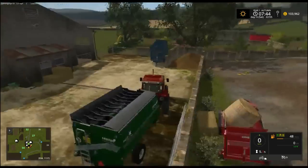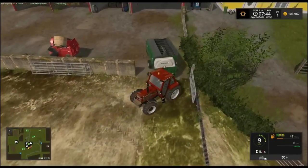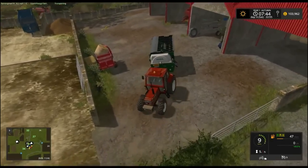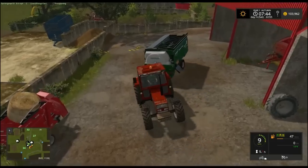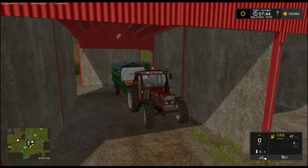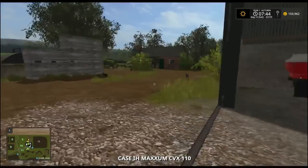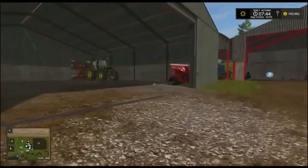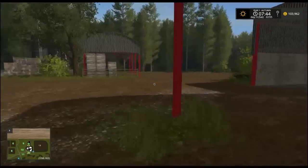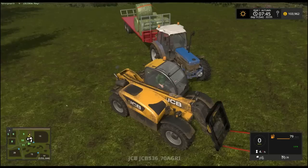We'll put this in here because there's nothing else really that goes in this shed. We'll put it in here with this. So we'll kind of just leave the feet on it for now. So the Case is here. I've put the new seeding setup in there with the John Deere, and we've got the Class here as well. It's very small equipment, but we've got quite a few bales in this field.